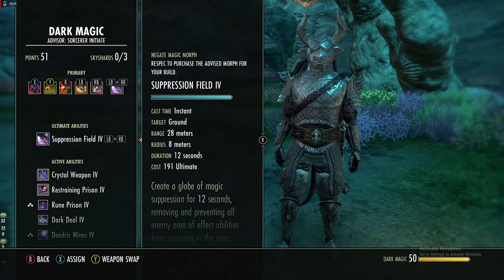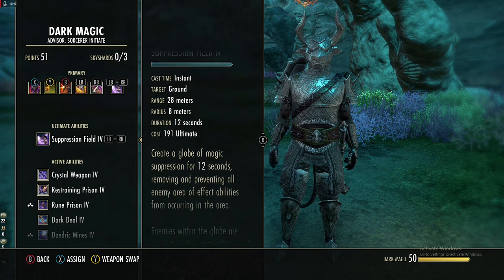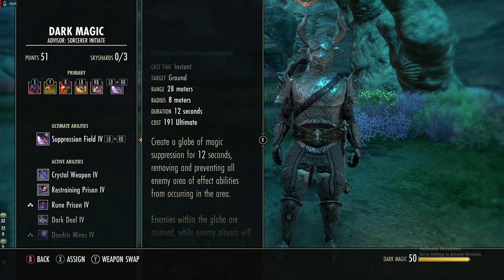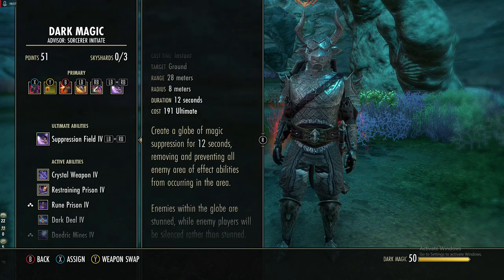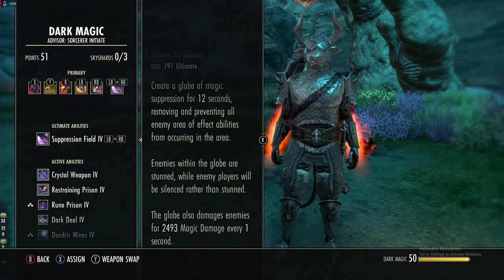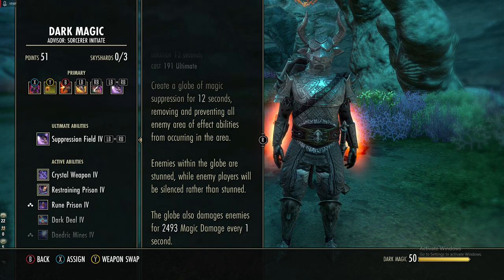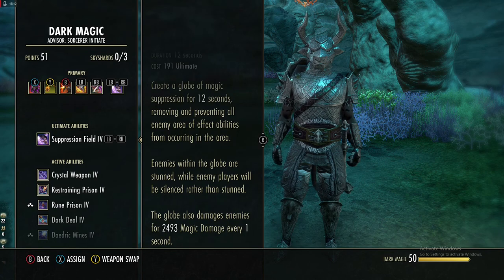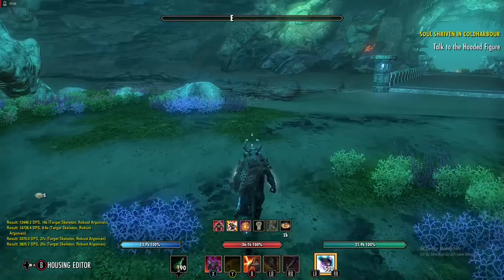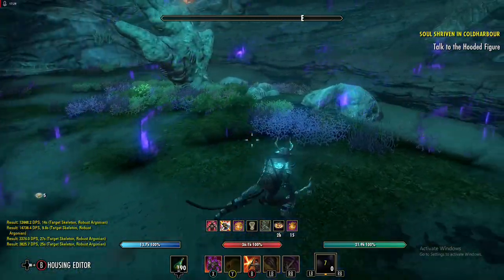For our ultimate we are using Suppression Field. This is about a 200-ultimate ability that creates a giant dome lasting 12 seconds. It applies Suppression to all people in it, meaning any magicka abilities cannot be cast. Enemies inside are stunned, and enemy players will be silenced rather than stunned. It also deals about 2.5k magic damage every second. Here's what it looks like — that's about the area you'll be covering.